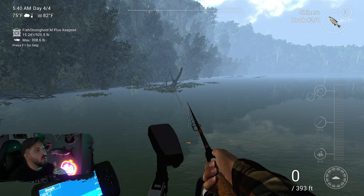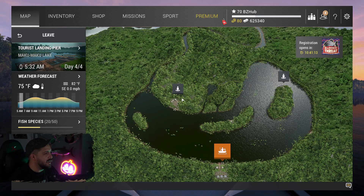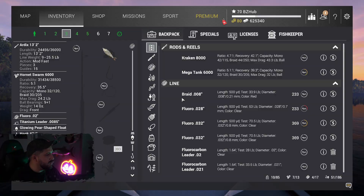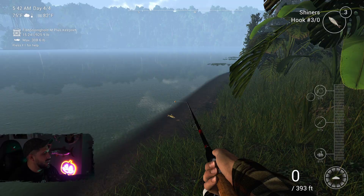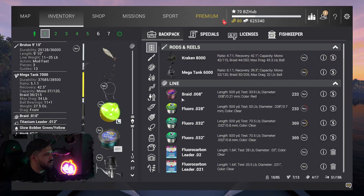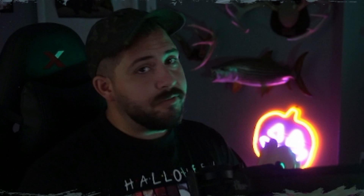By the time we did our two live streams we'd caught maybe three biara total and it was driving me insane. That's when KP Shimino came in handy again — right over here next to this village, you can set up a bunch of float rods. I equipped 3-ought hooks on all of them. He was using 2-ought in his video but I went with 3-ought to cut out the smaller fish. You set up your rod stand here by the village, toss out all four float match rods with 3-ought hooks, titanium leaders, and shiners. I'm not sure titanium leaders are necessary but biara have big teeth so I didn't want to chance it.